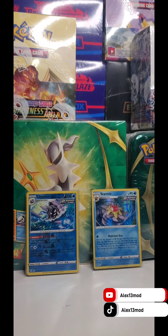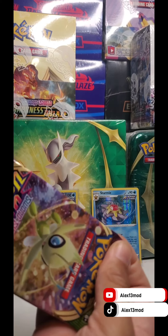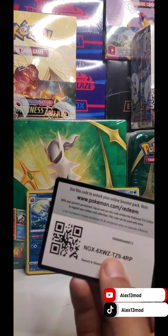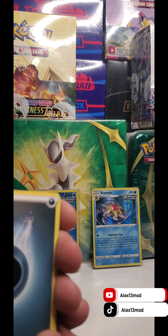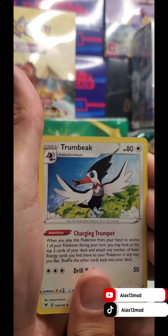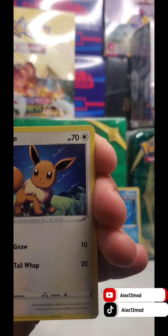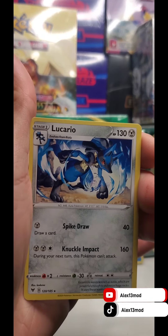We're going to go with Vivid Voltage next. We'll do a double rift, slide the pack out. We have a Coal Carpenter Lucky Viewer, Double Face, double Energy Card, Shuffle, Dumb Eyes, Trumbeak, Bellibolt, Blitzo, Valkyrie, Skittle, Eevee. Reverse Holo Stone Energy and the hit is going to be Lucario — non-holographic rare.